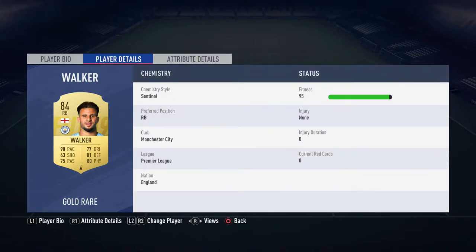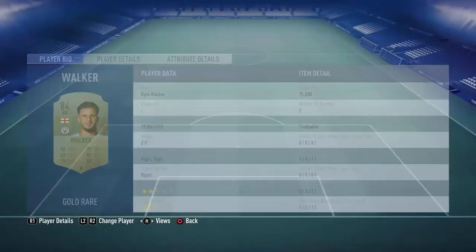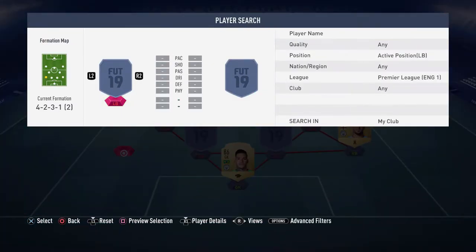Moving to right back, that's Kyle Walker. He was very expensive at this time — I paid 75k for him. He's six foot with high/high work rates, which is really good because he tracks back and pushes up with 90 pace. His dribbling's good, 77; 81 defending; 80 physical; 75 passing. A really good card — in eight games I've had one goal, so I'll give it a few more games.